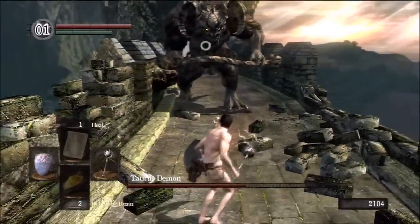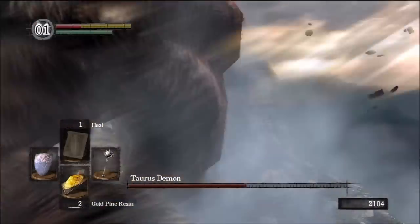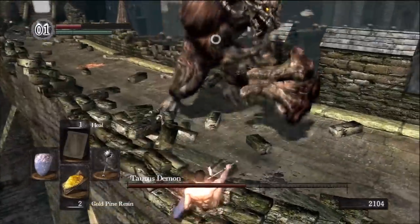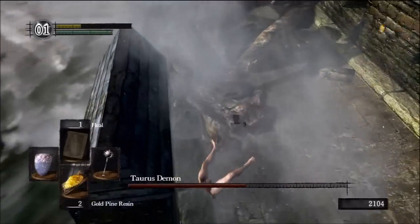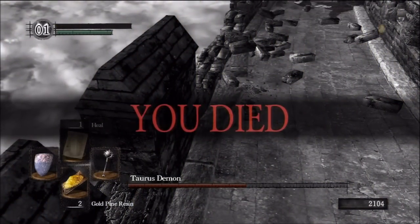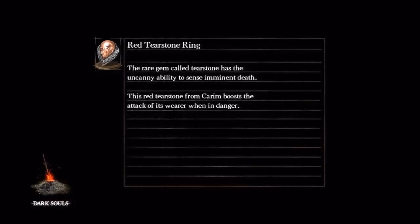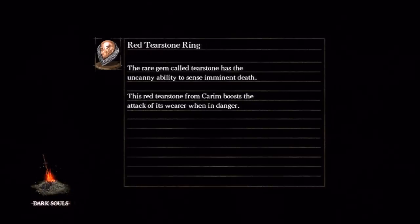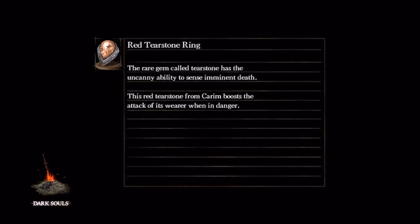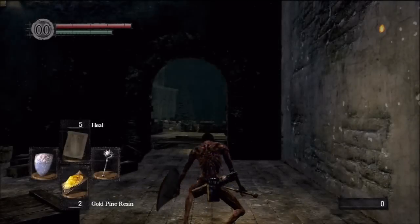He doesn't have that much range, but he does have one particular swing that's a nuisance. You cannot be too careful against the Taurus Demon. Rolling between his legs is not very hard, but it is essential to defeat him — there's just not enough room to get around him without getting hit.